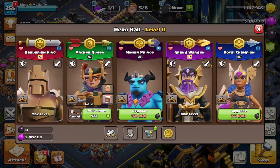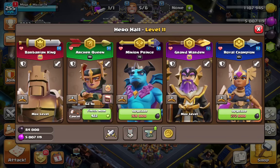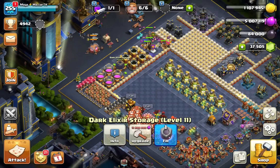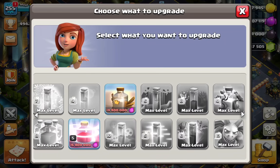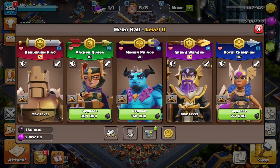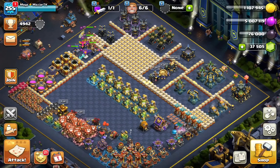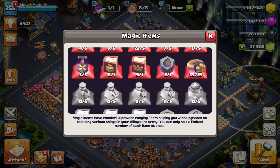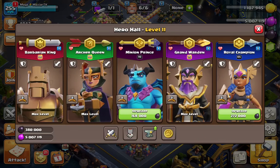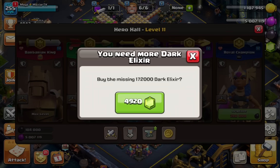What I'm going to do is gem the Queen right now and then use a rune. Level 98 — we can use another rune to get the Queen to level 99. I don't have a hammer and I'm not going to buy one because we can use CWL medals better. 84,000 dark elixir — unfortunately it's going to go to trash. 82,000 was just not enough. Getting the Queen to level 100 is a beautiful feeling — we got two triple-digit heroes.